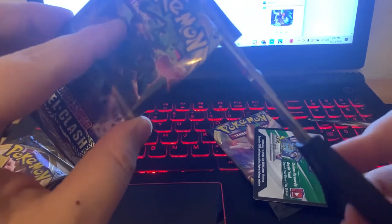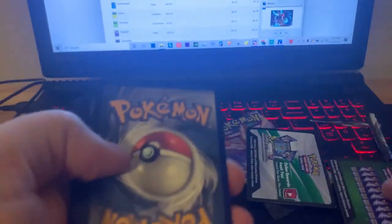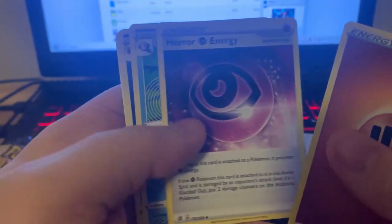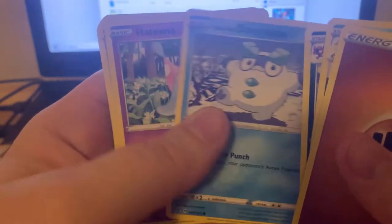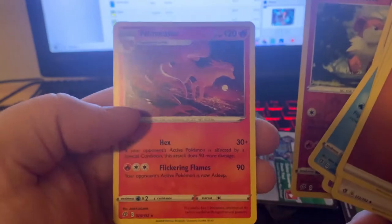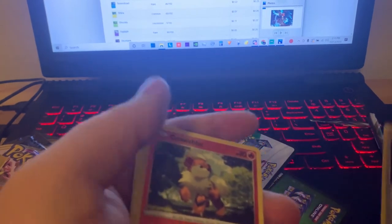The next pack — opening it up backwards because I'm a goof. We have Fighting Energy, Horror, Psychic Energy, Politoed, Morgrim, Galarian Duramaka, Hattina, Scytha, Nosepass, Wingull, Growlithe Reverse, and a non-Holo Ninetales. Cool beans right there, everybody. I can dig it.